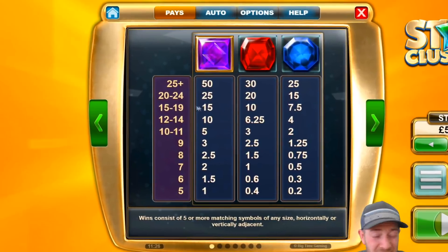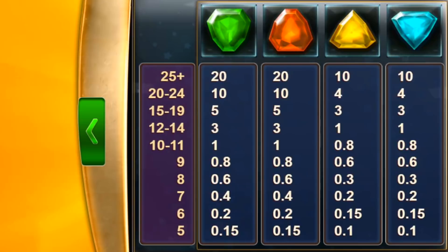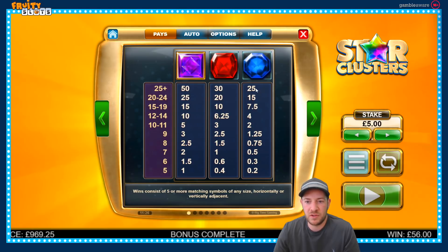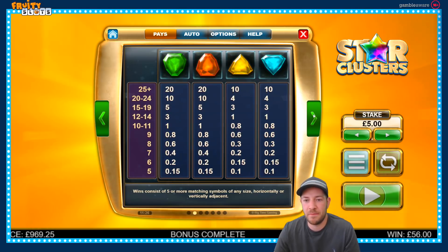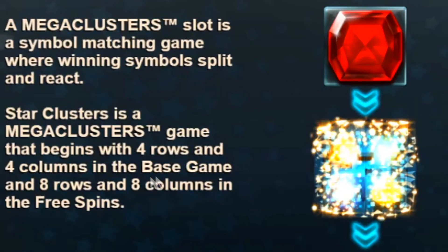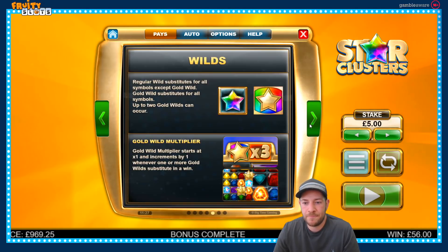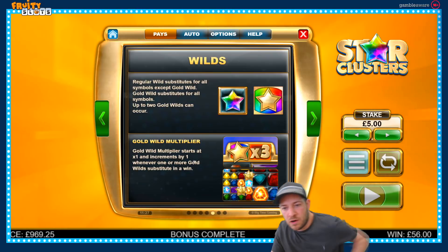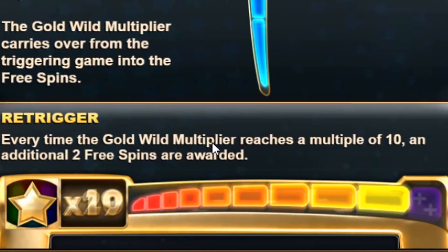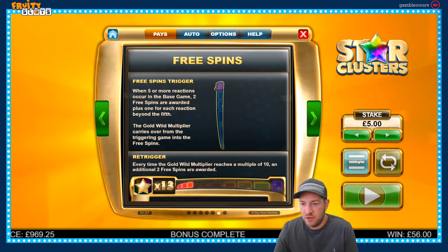The pay table is pretty normal in terms of symbols for BTG. Purple's obviously the top. It's not as big a disparity as other games — reds at 30 and 25, blues at 50 versus the top. Star Clusters is a game that begins with four rows, and in the free spins you go to eight rows of eight columns. The gold wild multiplier we've talked about — when the gold wild multiplier reaches 10, an additional two free spins are triggered.